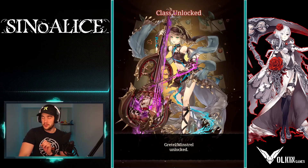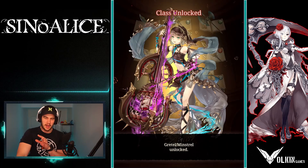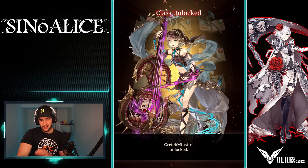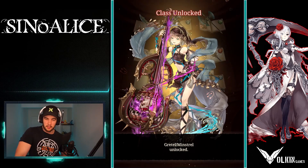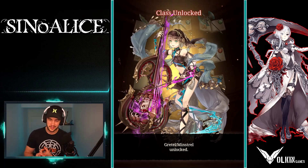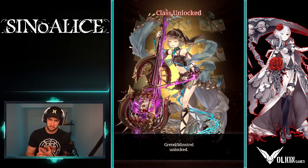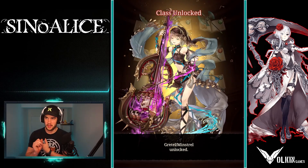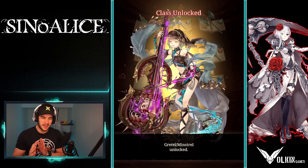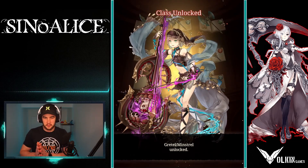We unlocked her — that took about 10 to 11 minutes of rerolling to get that drop. On the account I've actually kept, I got Alice with the staff — the Alice healer — and then also the Pinocchio Sorcerer, though the Pinocchio is only an S1. I still got those two and was pretty happy to roll with that.